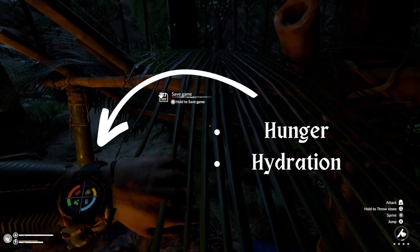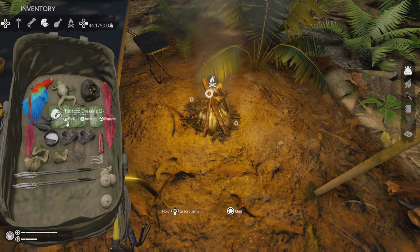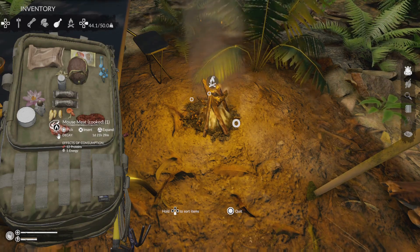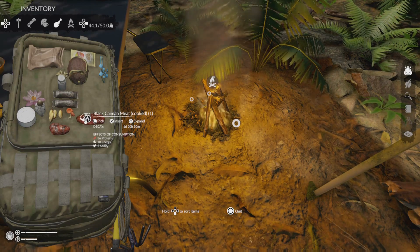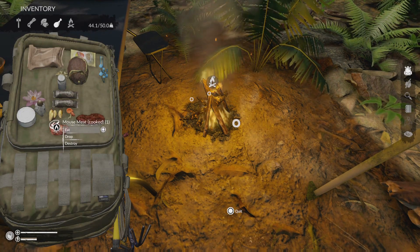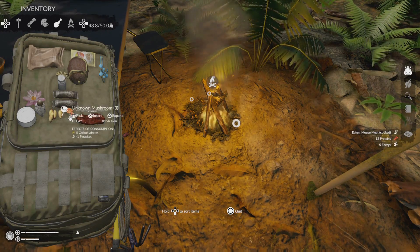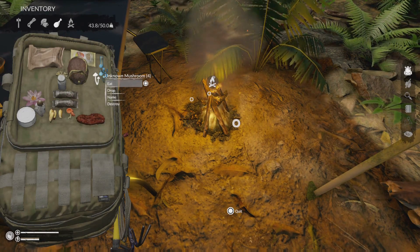In most survival games, hunger and hydration play a huge role in staying alive, but here it's a lot more nuanced and detailed than that. You have to make sure that you have a well-balanced diet. You have to manage between proteins, carbs, fat, and hydration. There are many different ways that you can collect food in order to sustain yourself — you can hunt, scavenge, fish, or even grow a garden.